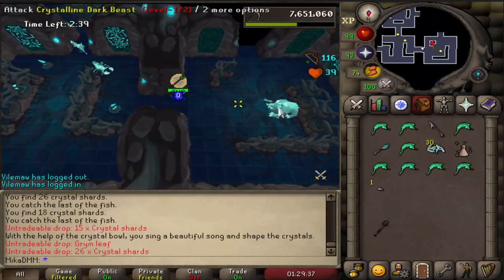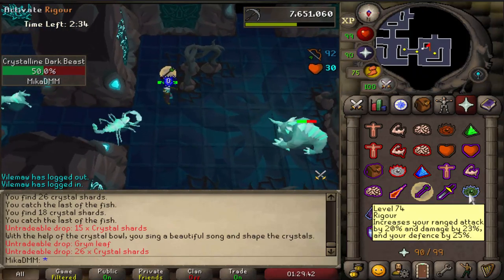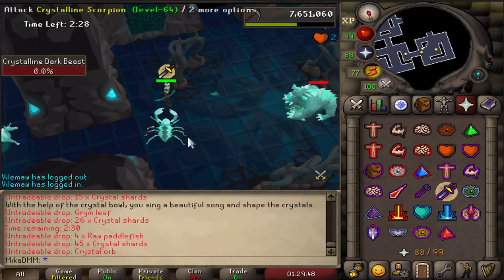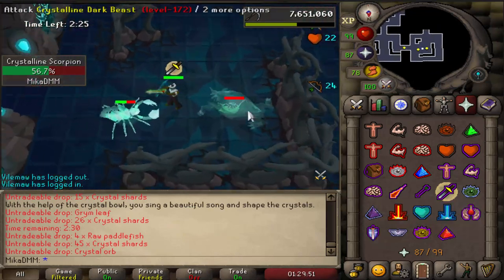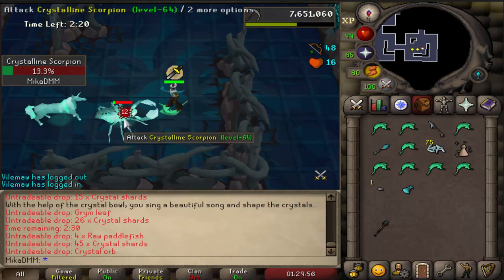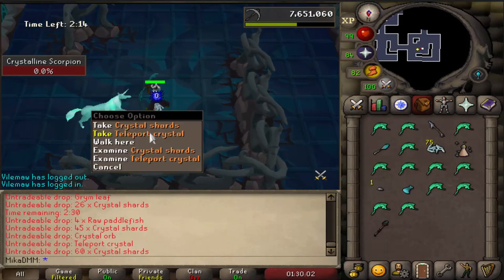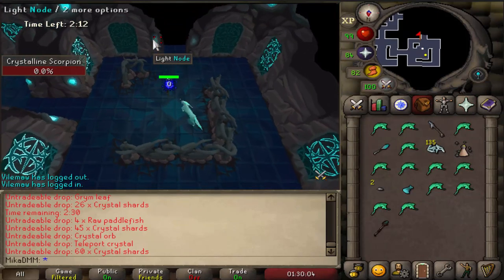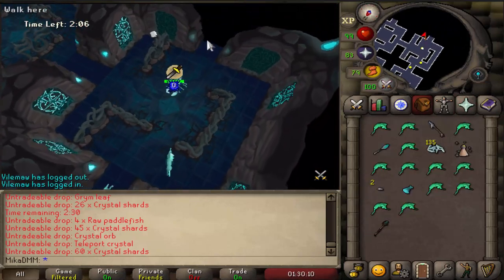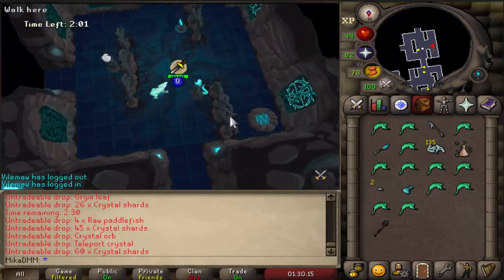Oh there it is, found a medium boss. Probably not worth killing because I already have the upgrade that it drops. But let's give it a shot. Look how strong the bow is at the moment, it's kind of insane. I got a crystal orb — see, I was wrong. You can get an upgrade, and this is an upgrade to the staff. And we got a teleport crystal as well. But I really need to catch some more fish right now. I probably missed so many fish already because I don't have much time left. There's more fish than I can get here. I'm much slower when I do this and commentate.